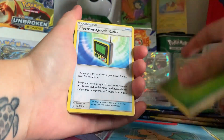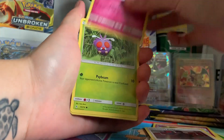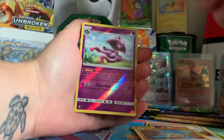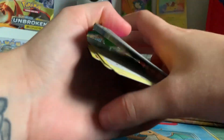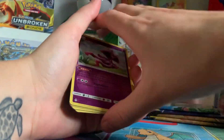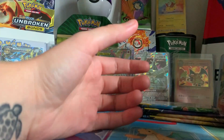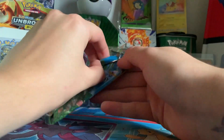We have a Leaf Energy, Electromagnetic Radar, Clever, GeoVine's Exile, Cockney, Venona, Meowth, GeoDude, Porygon, Miss Maggie's Reverse Rare, and a Sandslash. This has been a great box because we've had millions of reverse rares, which is weird — it's never happened to me before.